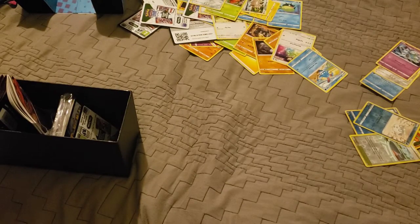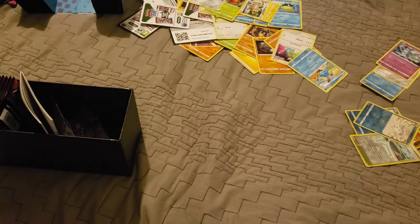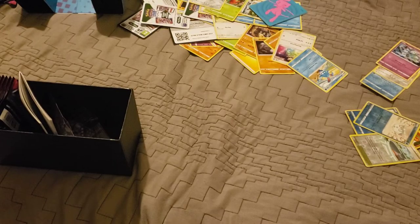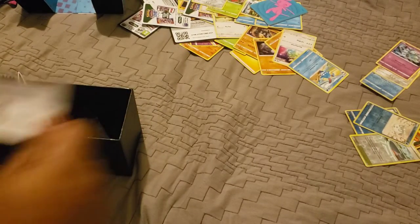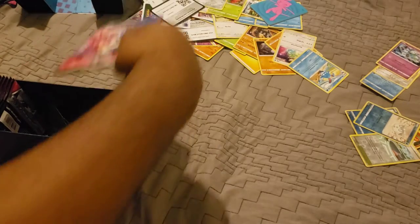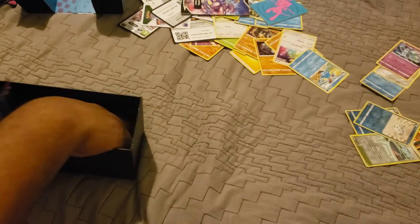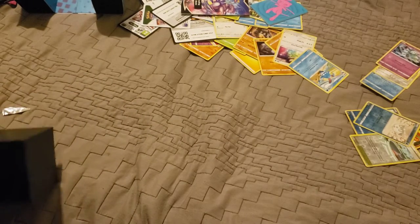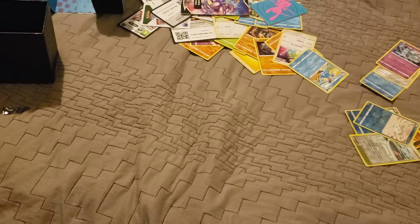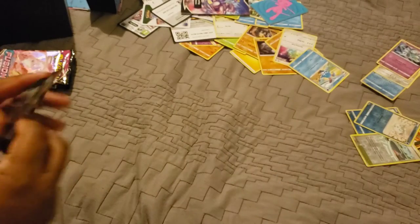We have some sleeves I'll be using for my rares, some dividers which I could use to separate the types, energy cards, and a black code card on screen for your eyeballs. Playing card book, game pieces, beautiful purple dice - purple is my favorite color. I'm going to be trying to get all 248 of these cards, so wish me luck getting a full set!